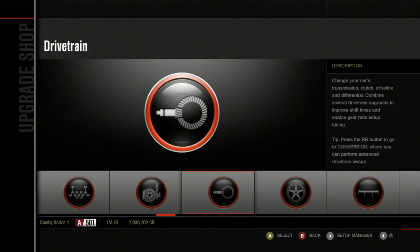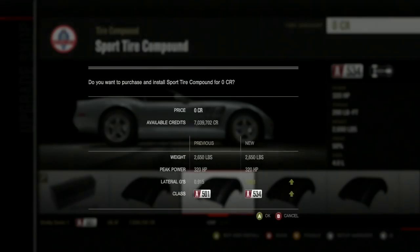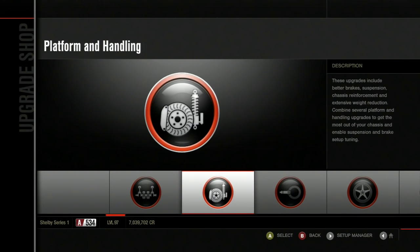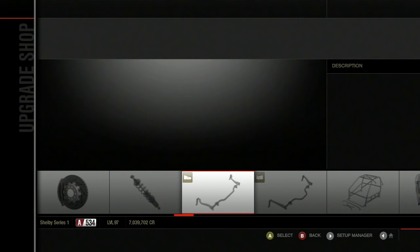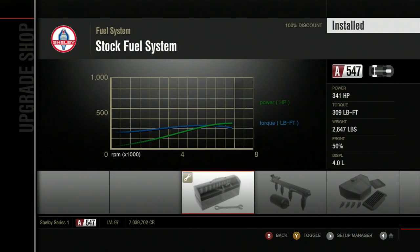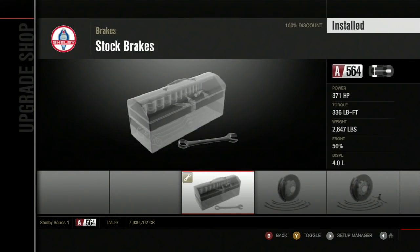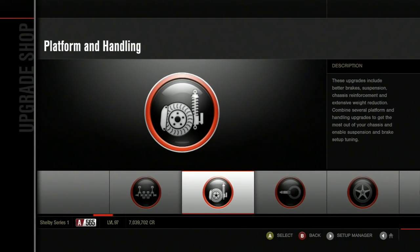Shelby Series 1 hype. I need to upgrade this thing a little bit. I'm going to put sport tires on it. Apparently I can't upgrade the tire width. I won't mess with the suspension - just straight tires and power. And for my sanity, let's put racing brakes on it so I can stop this thing well.